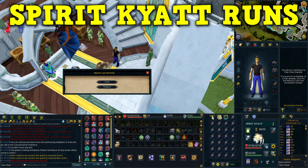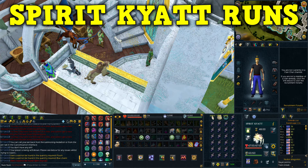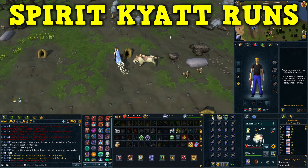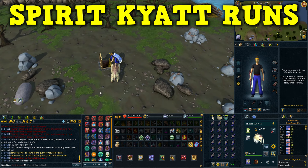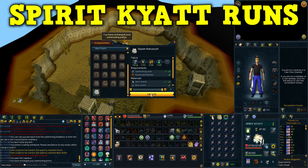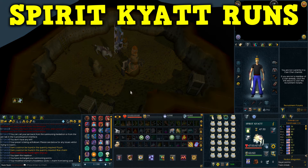If you have the hard diaries from Prifddinas you can get an extra 10% more shards from Lord Omlod as well, making him the best place to swap your summoning scrolls for shards. The next method for training summoning is the Spirit Kyatt method. This requires level 57 summoning — you summon a Spirit Kyatt familiar and use it to teleport near the Piscatoris summoning obelisk. This method makes around 2,700 pouches per hour, making it really fast for training summoning traditionally.